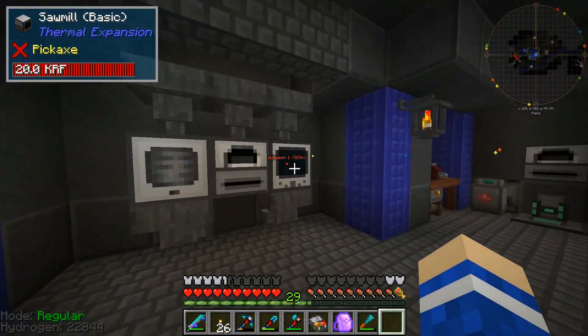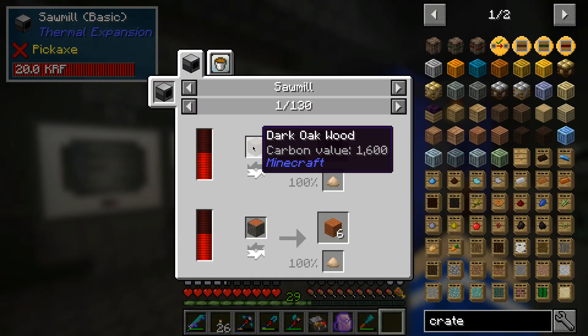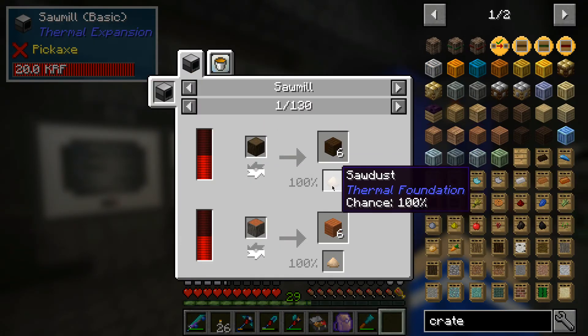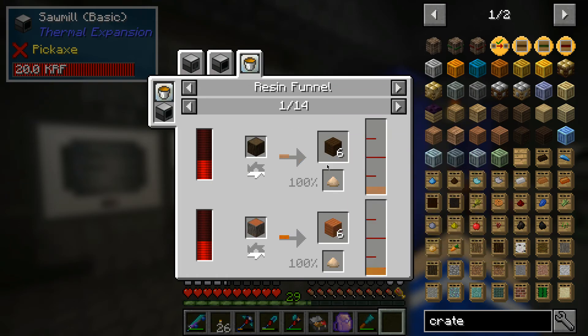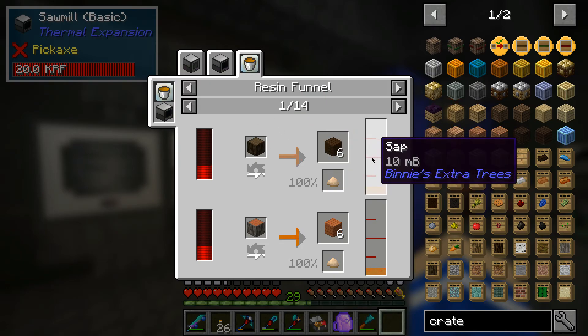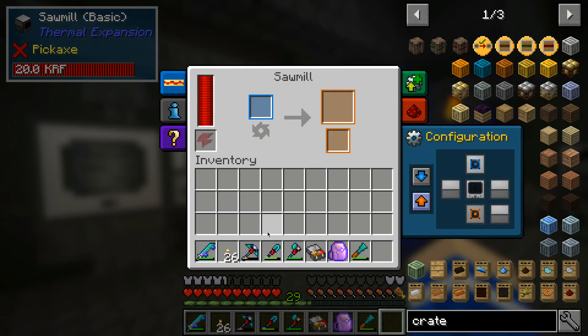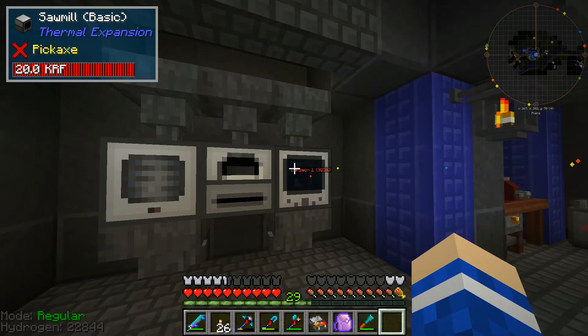We've now got this sawmill — you can see the recipes here. It'll change one wood into six planks plus sawdust. The sawdust can be used in various ways. We can also get some sap and resin from it, and if we put a resin funnel on this we can get even more sap or resin, which is what our power supply is being generated from at the moment.